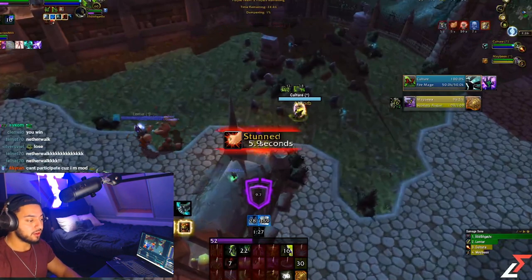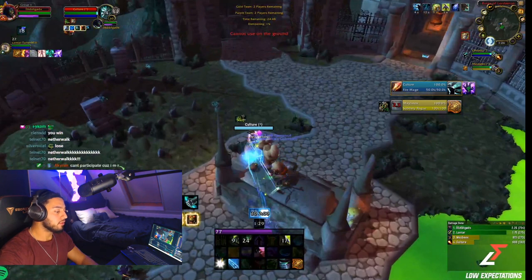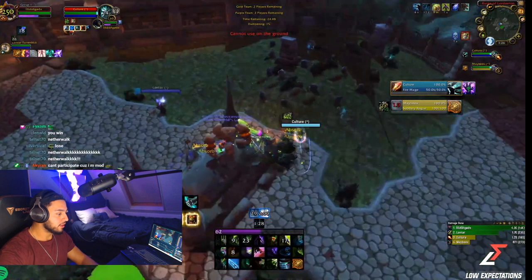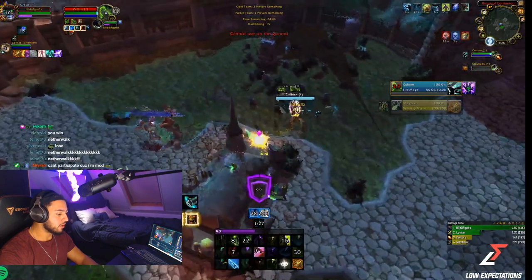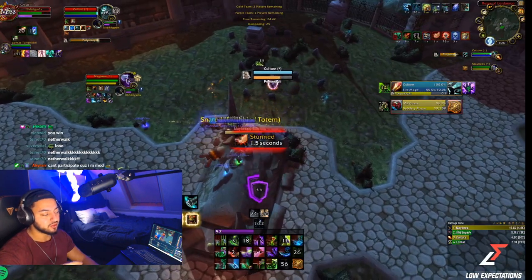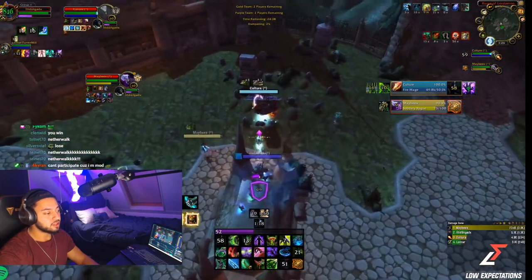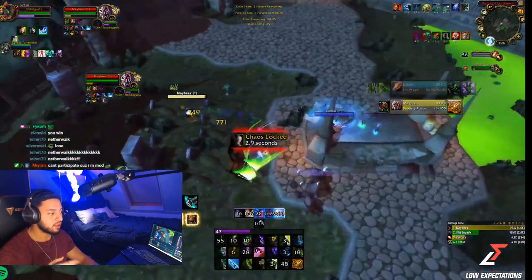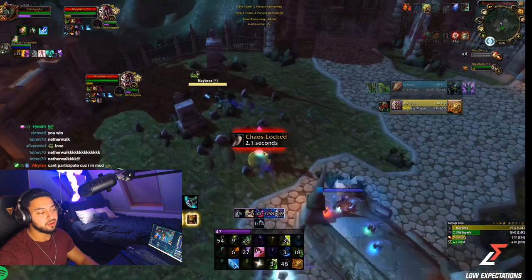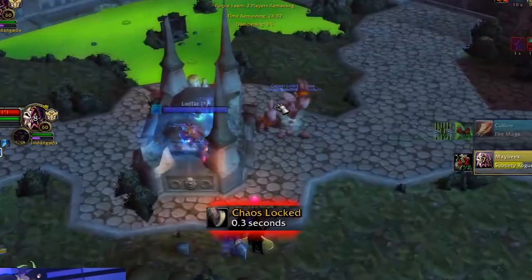I try to blade-storm the rogue but he vanishes and blinds my healer. I instantly react with a blur before the kidney shot lands, my healer trinkets, and we counter their go — there's nothing they can do. I incap the mage, force adaptation, and start running the mage down. They shadow-duel me and the rogue runs, trying to kite us. But with a Resto Shaman, the Earth Elemental on the mage shows you exactly where he is.